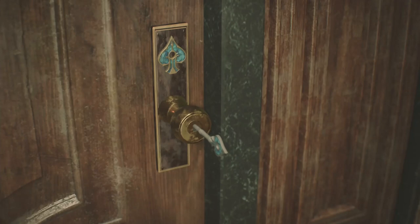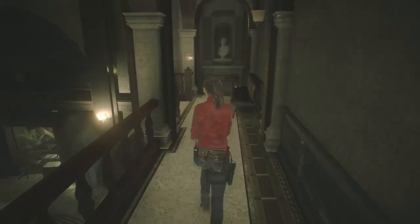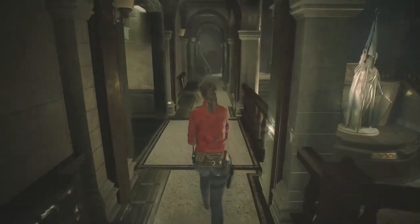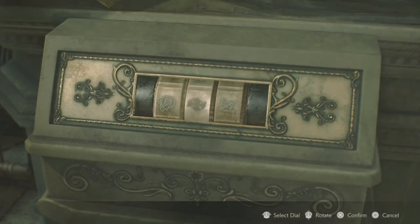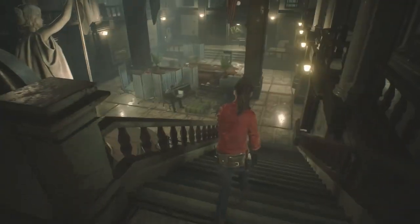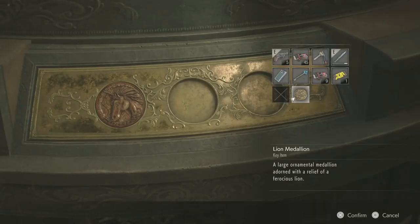When you come out this door, unlock it with the spade key, then turn right and get the handgun bullets at the end. If you do want to collect all the collectables going through this, I've got a collectable guide linked in the description with images, text, and maps. The password for this one is lion, leaf, and eagle — that will give you the lion medallion. Then come down these steps for a chat with Marvin.